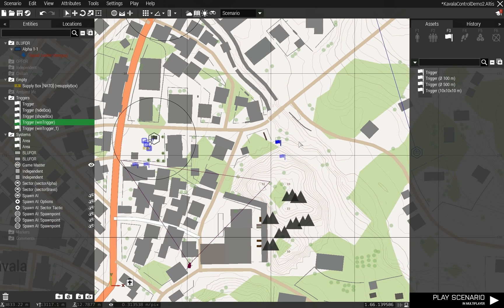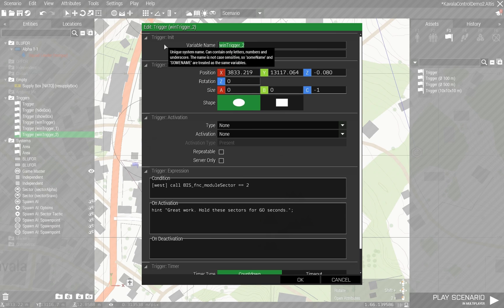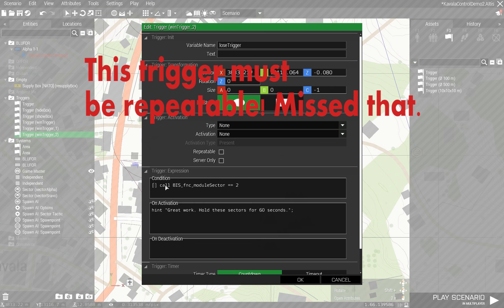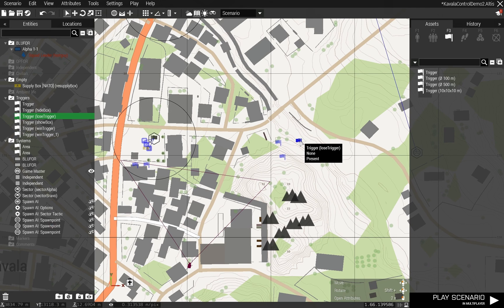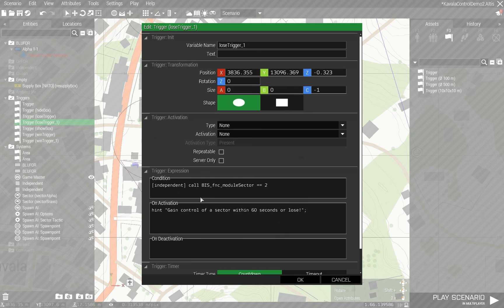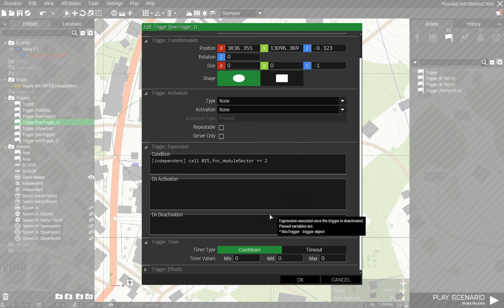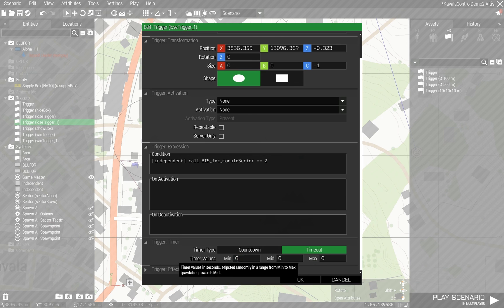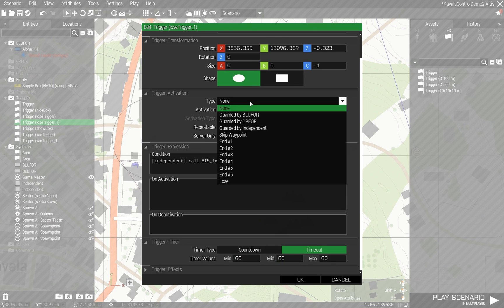This next one I'm going to create a lose condition. Copy that trigger - lose trigger. This is if independent owns both sectors, then the message will be 'gain control of any sector within 60 seconds'. I'm going to copy that one too, clear the hint since it's not needed, and set it to 60 seconds timeout. If that is true for 60 seconds, then I just want it to be a lose end.